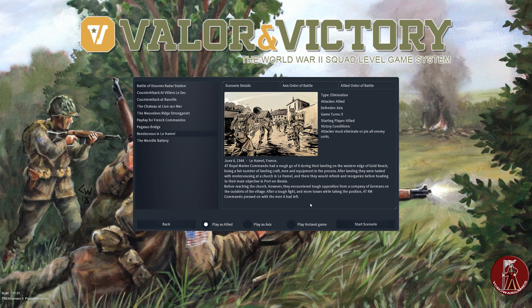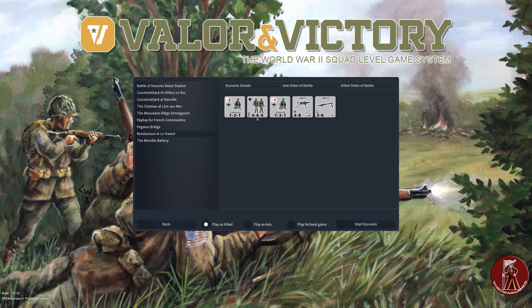Effect three conditions: the attacker must eliminate or pin all enemy units. Let's see how we go with that. The Germans only have two machine guns, which is nice, plus a couple of commanders — not a full strength company obviously. We've got three Bren, ten squads, and two leaders. Let's see how we get on.